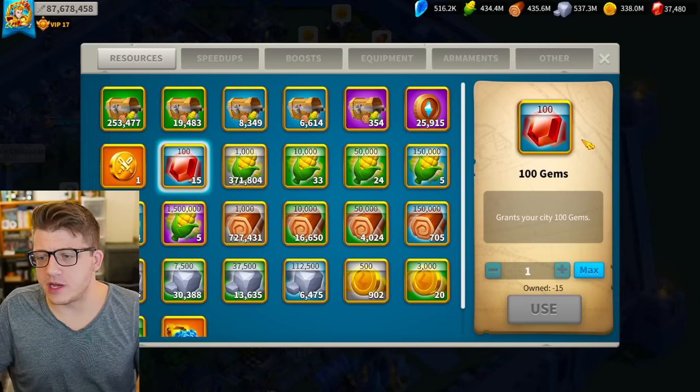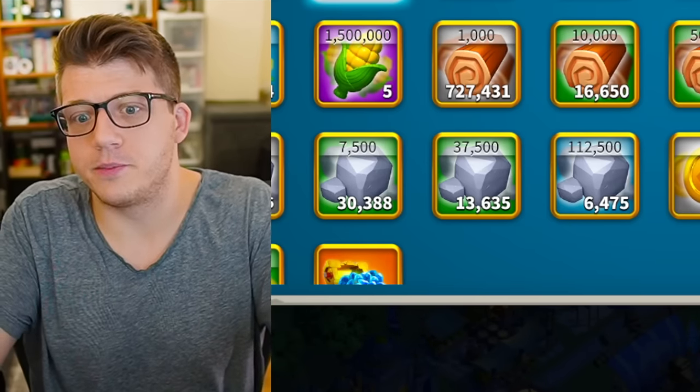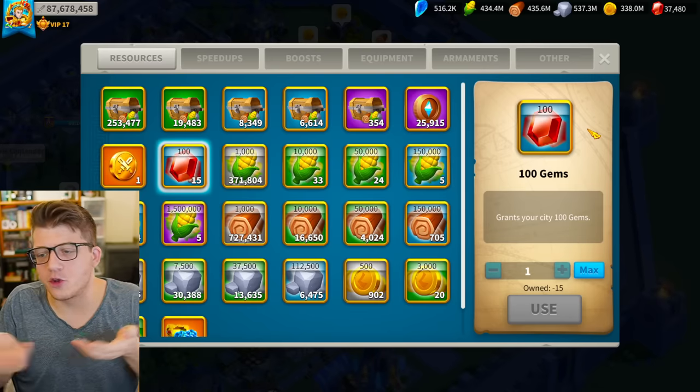Also, 1500 gems — players are going to be mad about this because they're having things taken away from them that were given to them by the developers. Is that really worth it? If you're a free-to-play player, taking away 1500 gems from them — is it worth making them mad? In the grand scheme of things, this is literally nothing. Seven crystal keys — literally nothing.